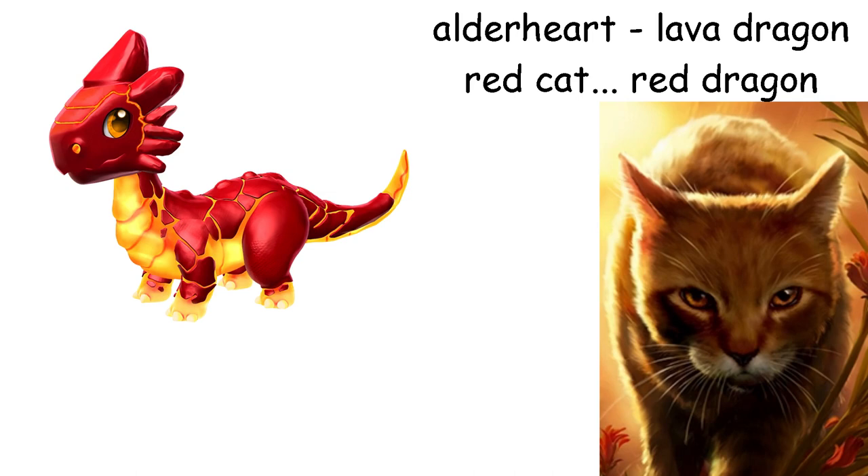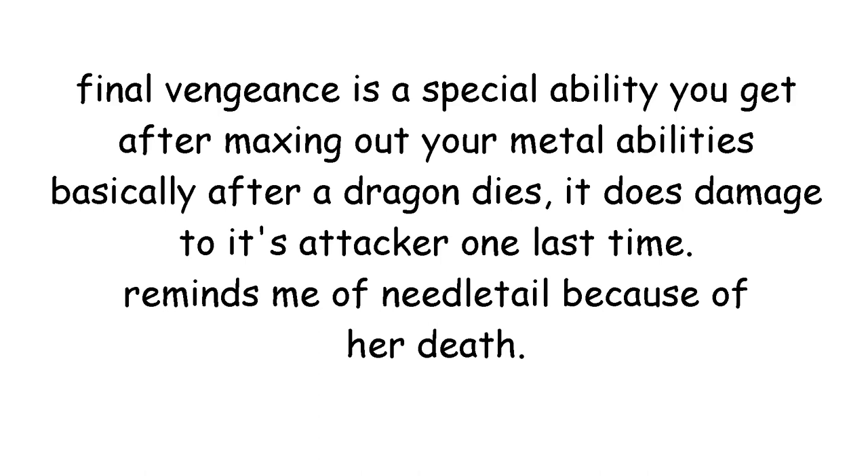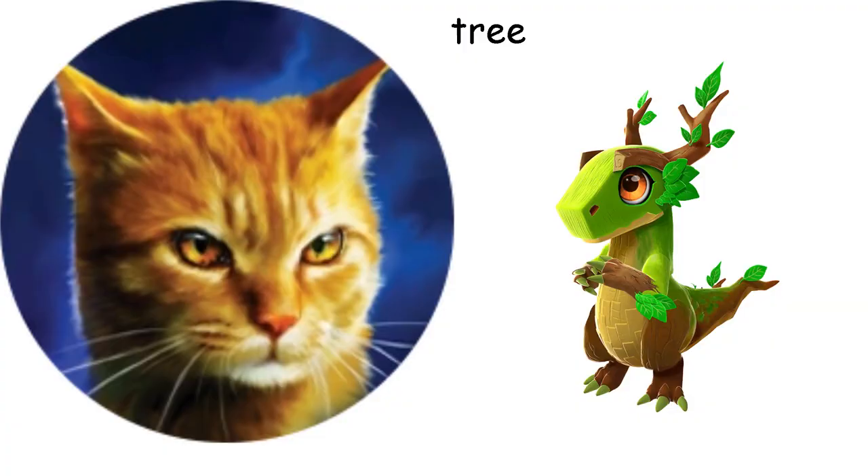Needletail is an Emperor Dragon. Not only is this dragon badass, but it's also incredibly powerful. My second choice was any sort of metal dragon because of the Final Vengeance ability — it made me think of her. Violetshine is an Obsidian Dragon. I don't have any white and black spotted dragons sadly, but my Obsidian and Emperor dragons never leave each other's side, so I thought it was a sweet parallel to Violetshine and Needletail.